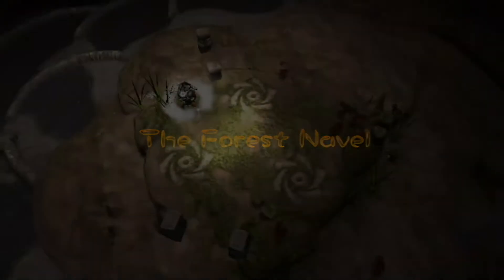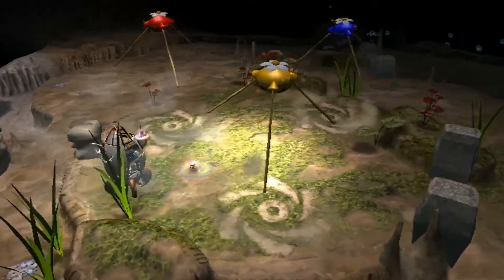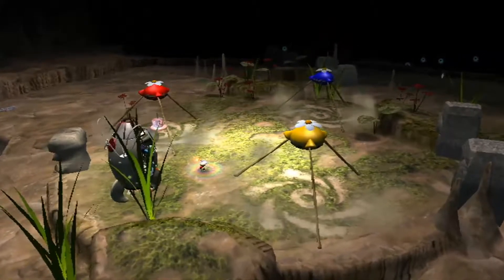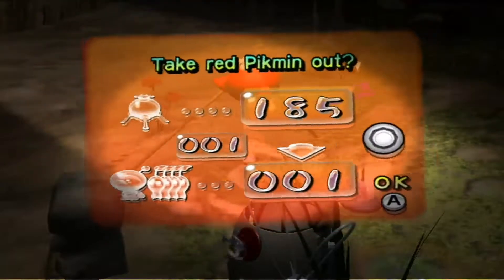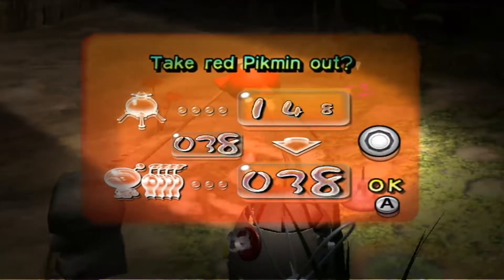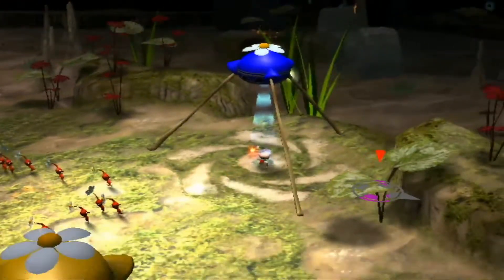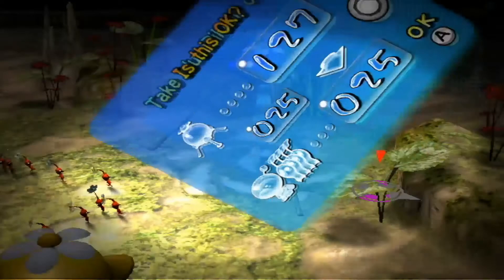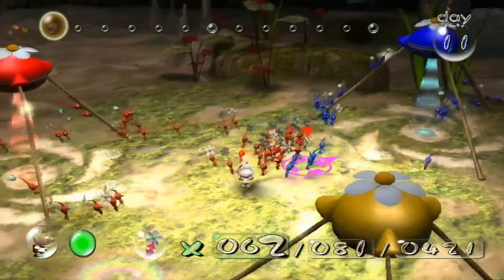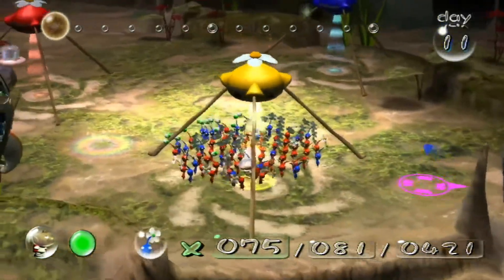I'd say this is actually going a lot better than planned. Two parts were getting just essentially on the spot, and things have been going incredibly well, better than I ever expected. Now what we're gonna need is 50 reds, then 25 blues and 25 yellows. But you're gonna want to be very careful because you're going to be taking the non-fire resistant Pikmin through some fire terrain, so you're gonna have to be very careful.